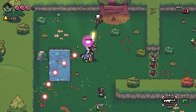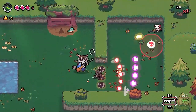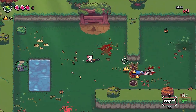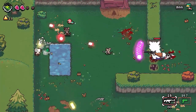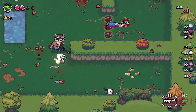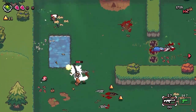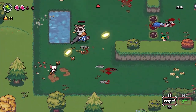We got a little mini-boss type thing here. These are money. The dash cooldown on this is pretty short so you can dash pretty quickly to dodge things.